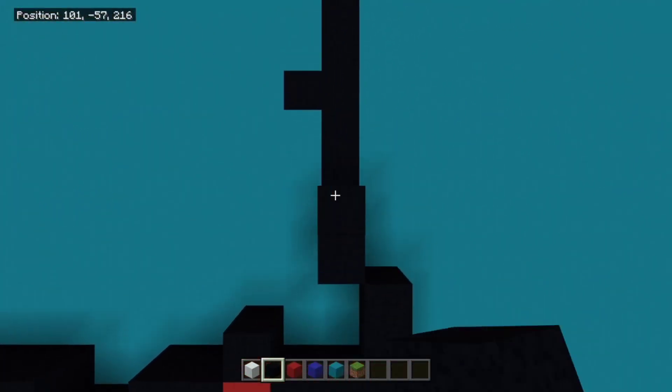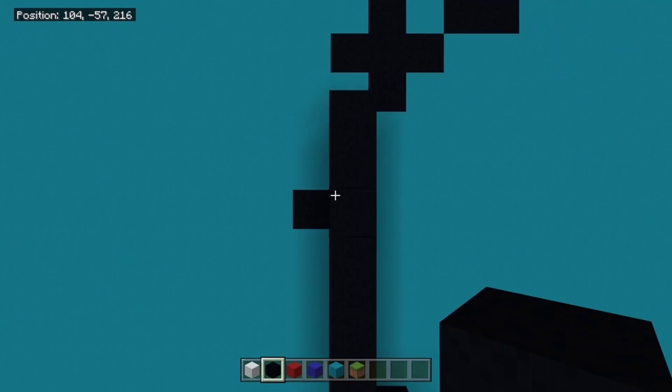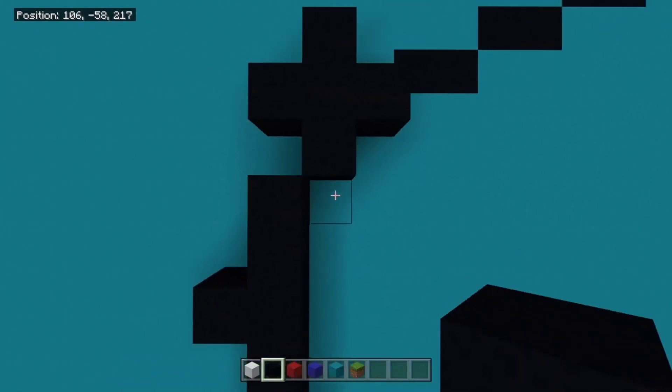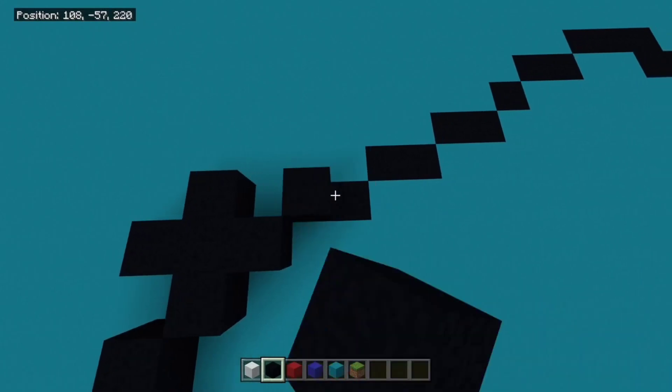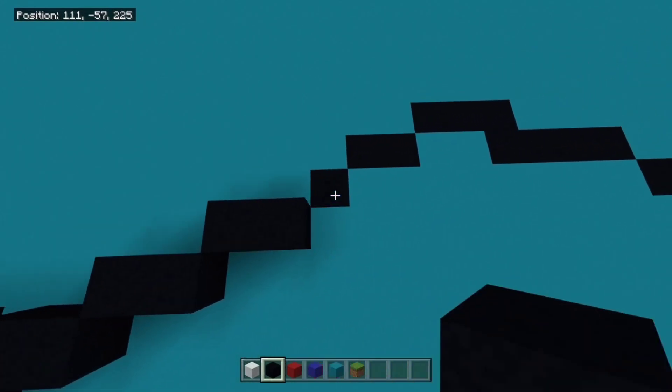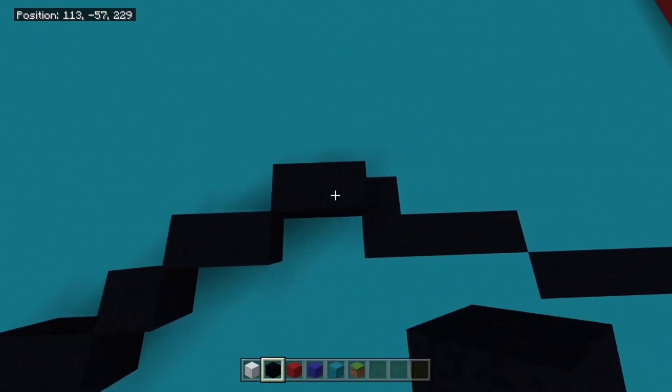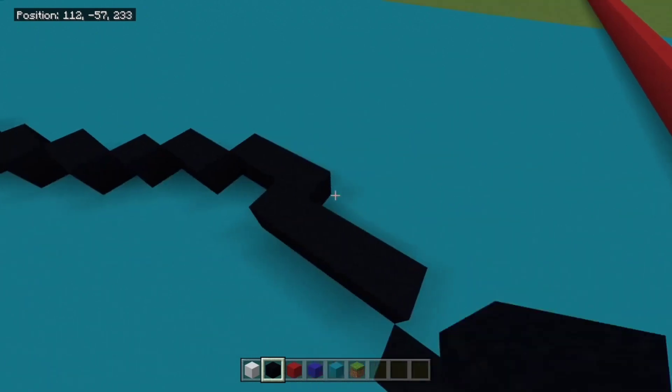We want to build up seven — one, two, three, four, five, six, seven — with two blocks down on the left side. Then a plus shape here, like so. Then three twos. Then a one. Then a two, then a three. Then a four with one connected.